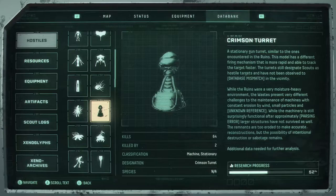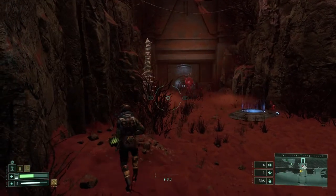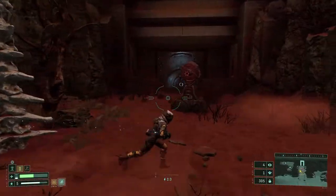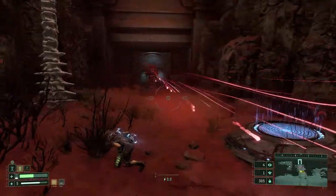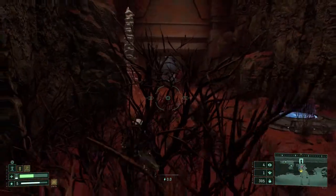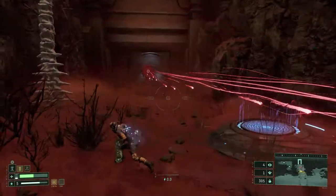Up next we have the Crimson Turret, which is a very annoying upgrade from the first turret that will fire a continuous stream of bullets for 3 seconds. If you don't have a place to take cover behind, run to one side and then do a dash against the bullets to cross them and avoid getting hit. The best option is always to attack from a distance, but if you have to get close, the melee attack will destroy them in one hit.